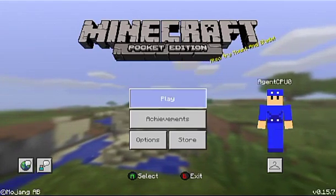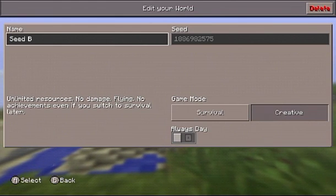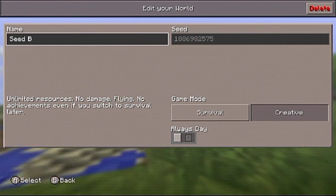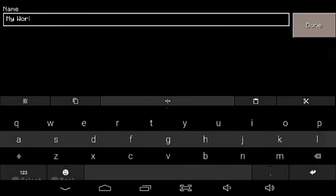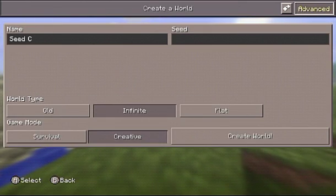Alright, it didn't crash this time. Now we have Seed B locked in. Let me note what the seed code is — I'll write each of these down and put them next to the seed name. That's the last one before Seed C, so let's see where we're going to spawn this time.